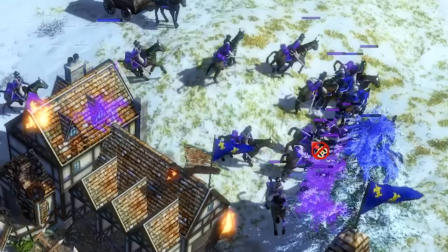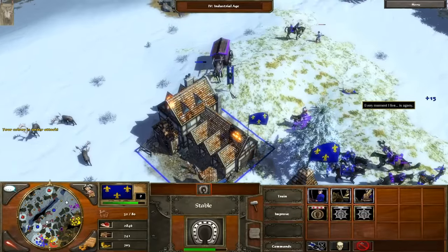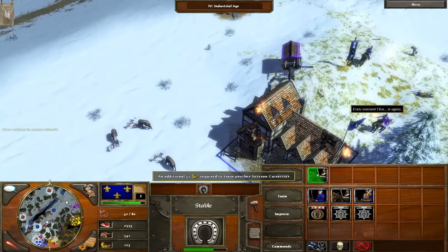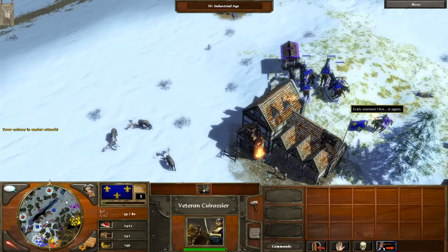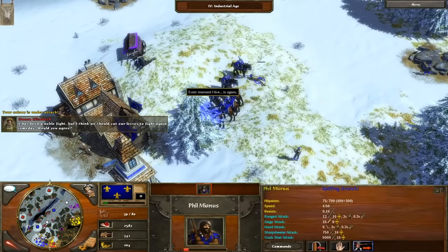Oh no, the French are attacking again. Classic. Luckily, we can just summon them very quickly. When it comes to summoning cavalry, you can summon them in blocks of five. So we suddenly need five cavalry, we'll summon four, and they will train in around about five seconds — and bam, suddenly four cavalry units out on the field, able to shred up the enemy. Good stuff indeed. And there we go — our cavalry win the day once again.